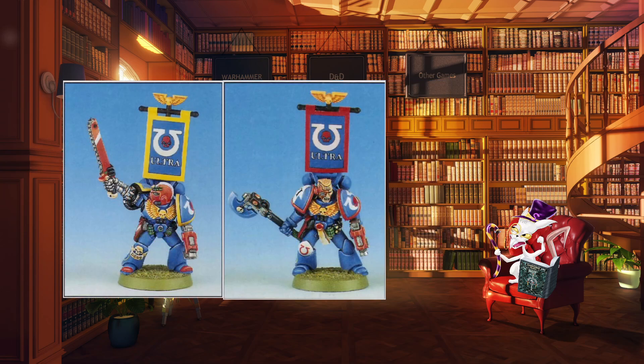Next up is the Veterans. These are Space Marines who are also part of the first company, but not wearing one of the suits of terminator armour. They are usually tasked with leading squads from other companies, but sometimes when the situation calls for it, they will be deployed together as a squad to fight. They show their skills and powers over years of fighting, able to perform strikes and feats that are impressive even compared to other Space Marines in the chapter.